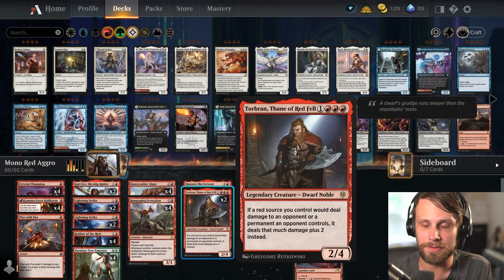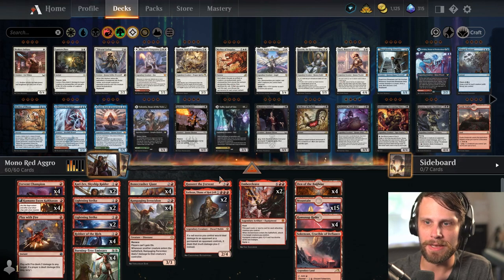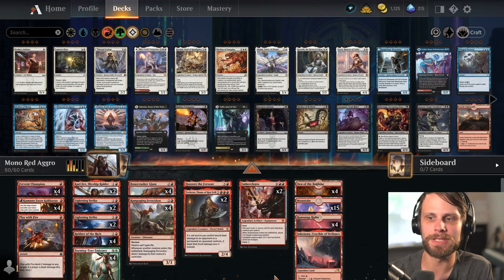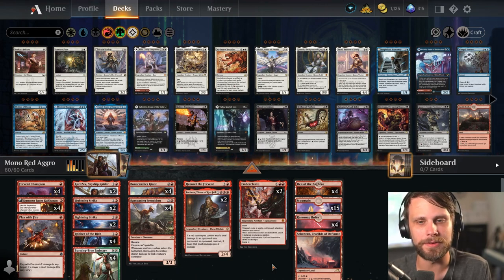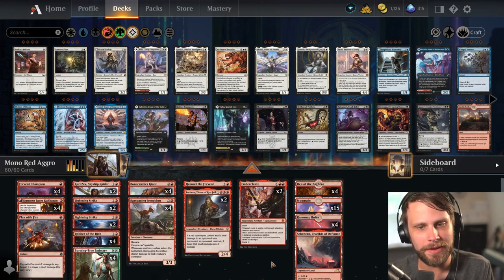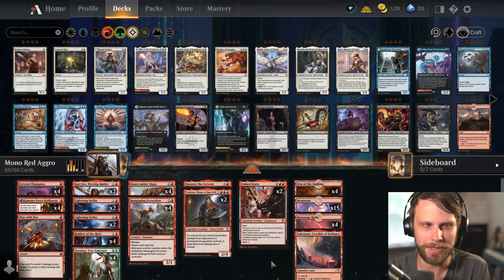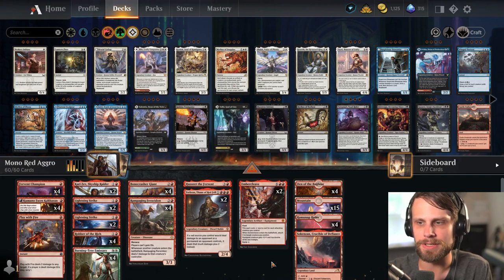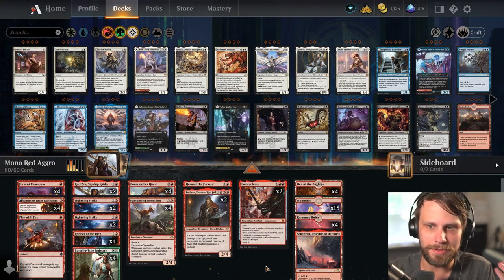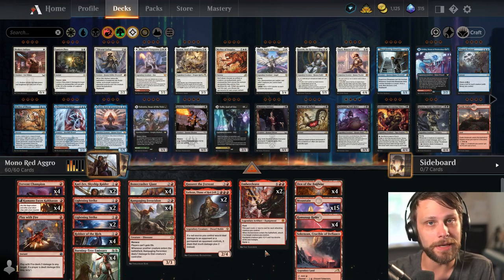We've got tons of very efficient, hasty creatures that can get in for some damage. We've got some shutting of life gain down with Rampaging Ferocidon, Bonecrusher Giant, and Torbrand — excuse me — which is just an absolute powerhouse. And then Embercleave as well. It'll be nice to rehash some of these cards we haven't seen in a while. I'm not going to go too crazy on the deck tech because it is Mono Red — we all know the burn game plan. So let's just jump into it.